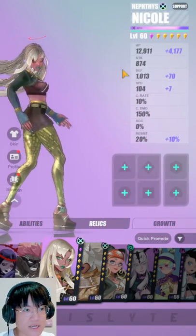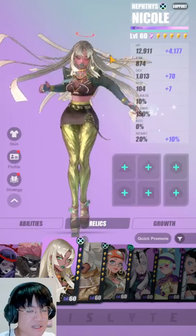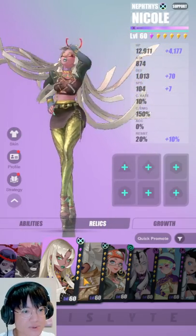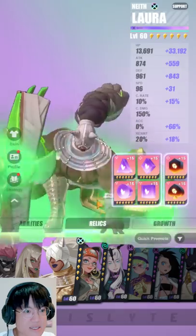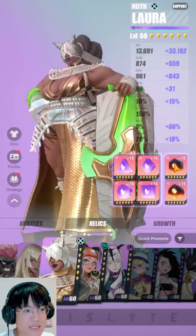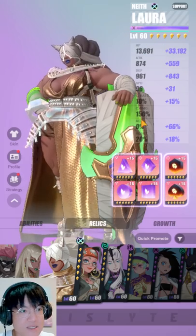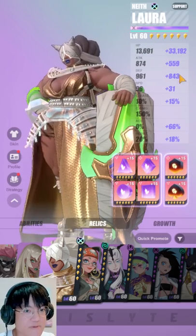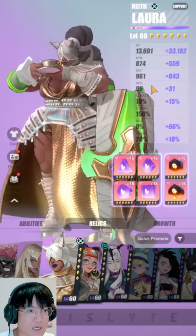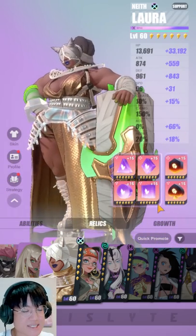Now Nicole — I don't really use her at all. I do have her fully skilled up, but I don't find that there's a lot of content that requires her. And then now for Laura, you want her to have the Snow Dalwager and the Shield set or the Adamantine set, and a lot of HP. This is far from a lot — you need her to have like 60,000 HP or something like that. Speed is not so much of a problem for her; you don't really need to invest speed into her. Just throw a lot of HP onto her and probably a good chunk of resistance and that's about it.